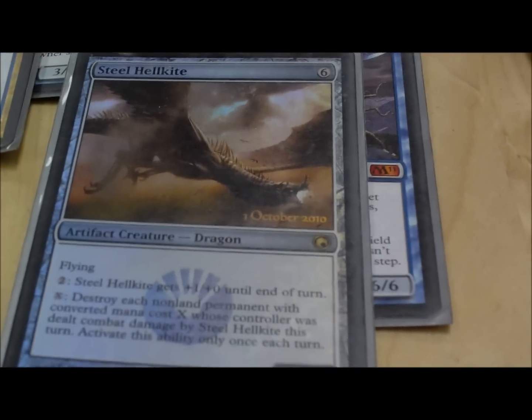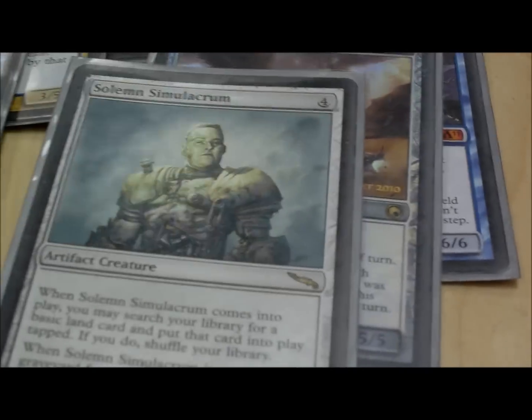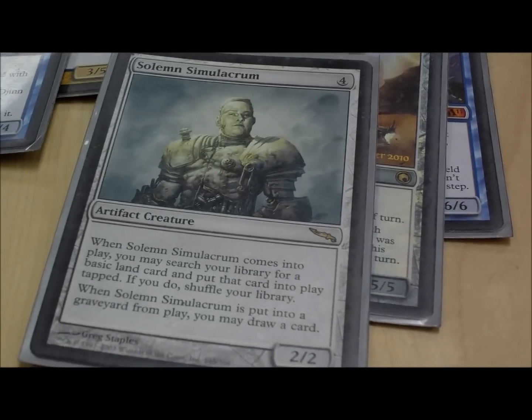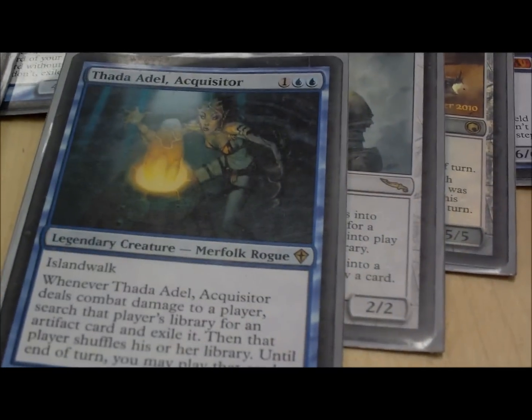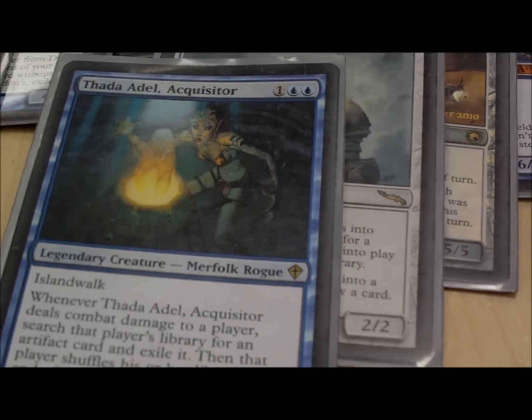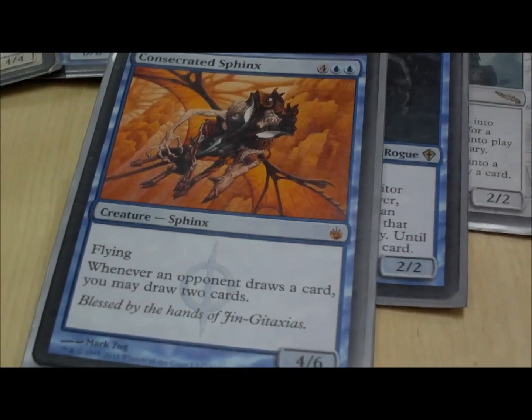Steel Hellkite flies and blows stuff up — you don't need much more. Solemn Simulacrum, a staple in any EDH deck; obviously he fetches your land and draws you cards. Thada Adel is good against any deck — she steals artifacts, she can steal Sol Rings, basically anything. Consecrated Sphinx, staple in blue, gives you card draw and it's a big nasty flyer.